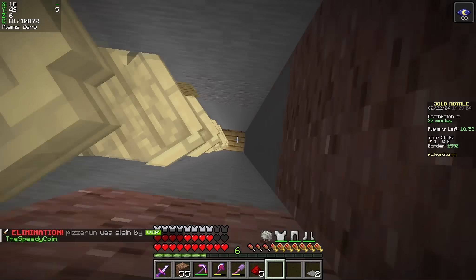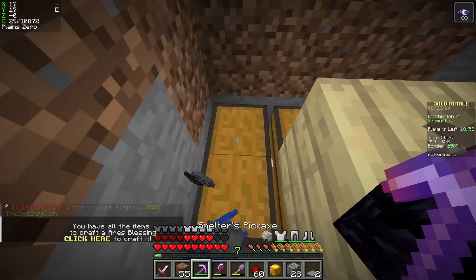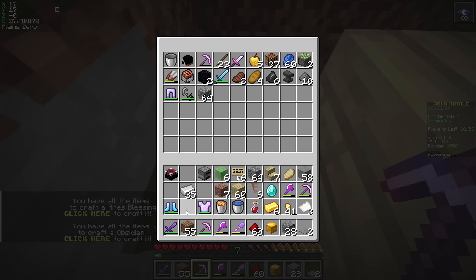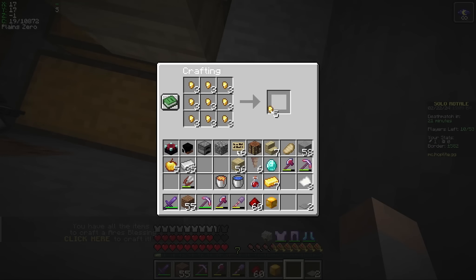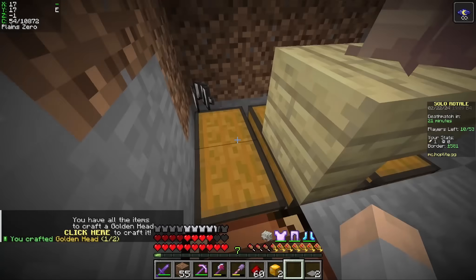Let's see what loot you got. Nice, he dropped with a GED and a netherite sword. He also has good armor and 5 gaps which I'll take. I'm also gonna turn his head into a GED, so now I have 2 GEDs.